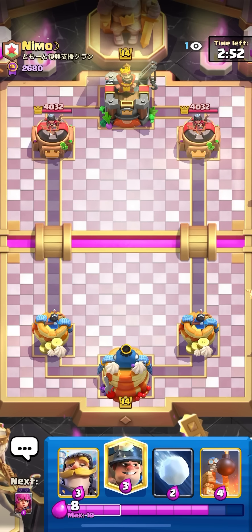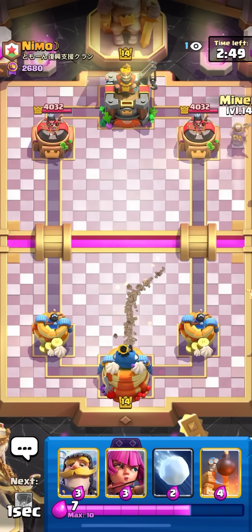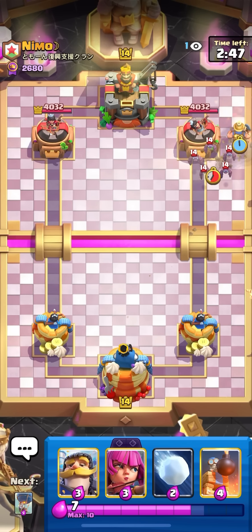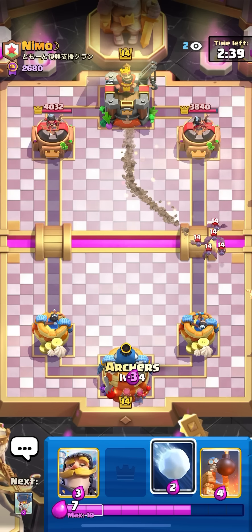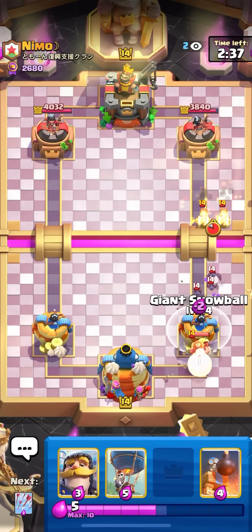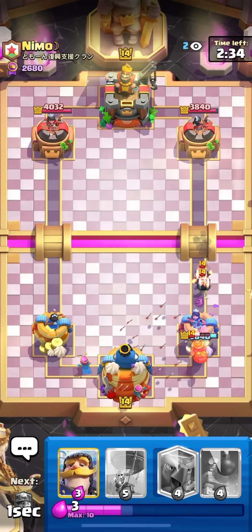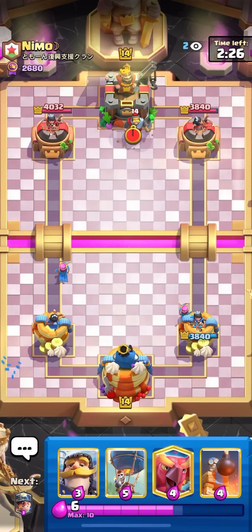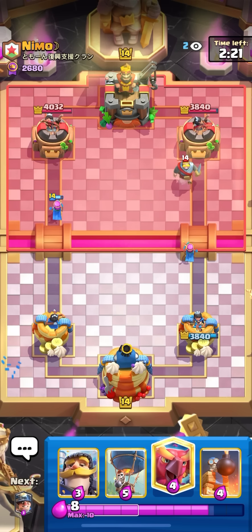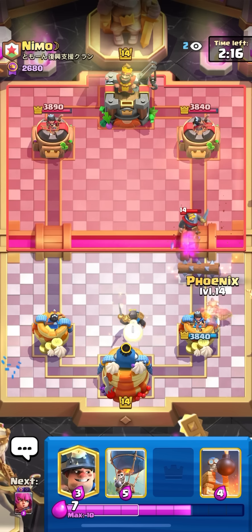Onto my last match here facing Nemo - faced him a few days back, I think he was playing giant bowler. I'm going to put the miner on the safe spot - don't want to put it in the back, he does have a tornado in the deck. He has bats so definitely not going to be e-giant. I don't know what deck this could be but probably a miner deck. Going to archers in the back - arrows on the miner and the wall breakers. This could be the little prince poison bomb tower deck or the spare gobs poison bomb tower deck.